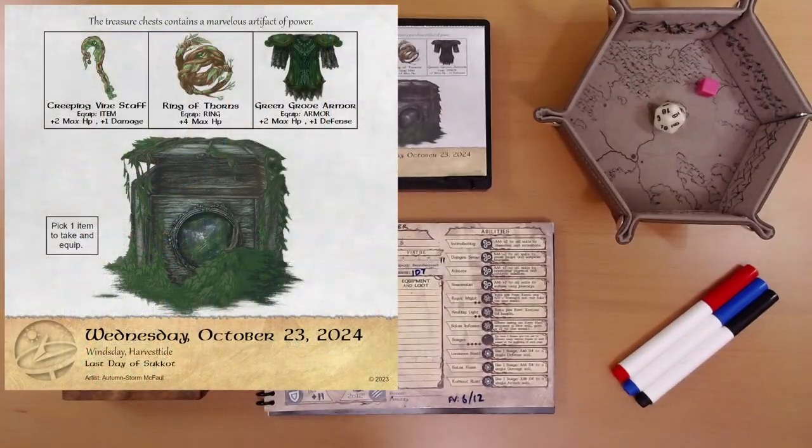The treasure chest contains a marvelous artifact of power. We get to choose — pick one item to take and equip: a creeping vine staff, a ring of thorns, or a green grove armor.